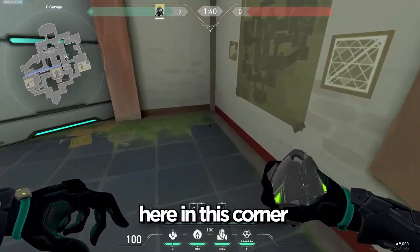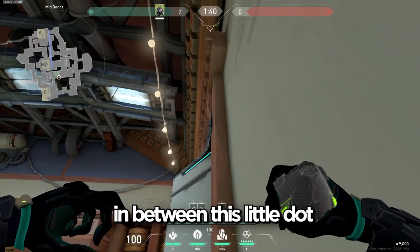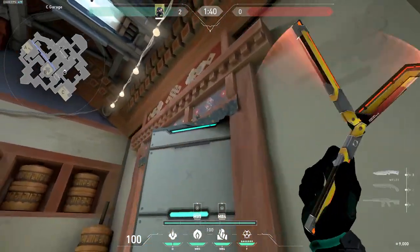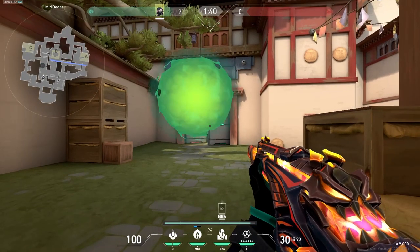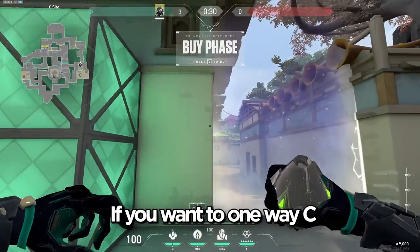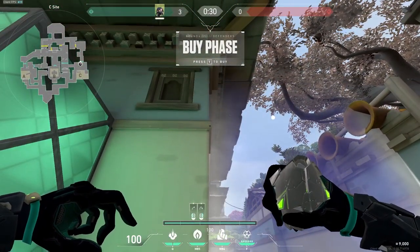A nice one-way for garage: stand right here in this corner, aim your crosshair between this little dot and this little block right here. If you want to one-way CT, you can stand right here, kind of aim yourself right here, and do a jumping right click.